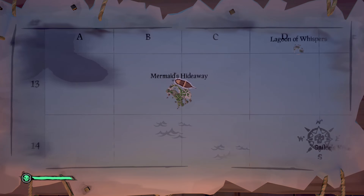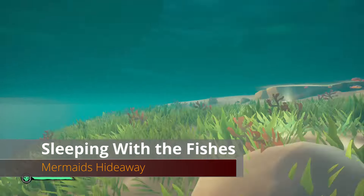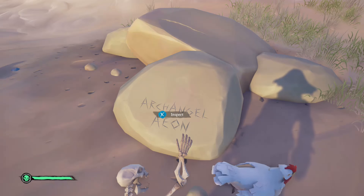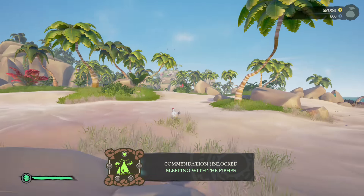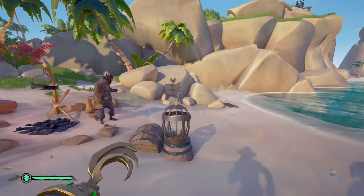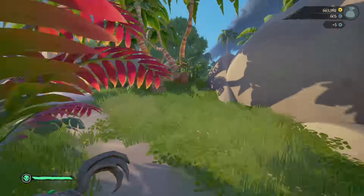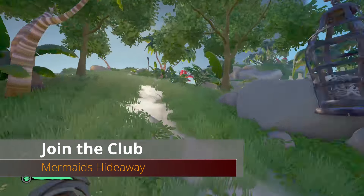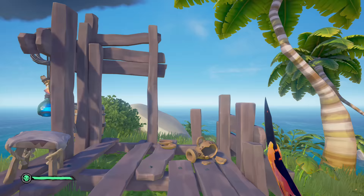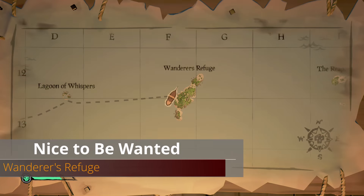We're going west by southwest from Lagoon of Whispers to Mermaid's Hideaway. Park on the eastern shore. The first commendation is Sleeping with the Fishes, found on the southeastern shore — you'll see bones reaching up on a rock, interact with that rock. Then head into the pond area; to the left of the pond you'll see a dog sign — interact with that for the Dog Days commendation. Finally, head inland up the southern hill to the very tip of the island and find a wooden structure; on the back post is our next collectible.